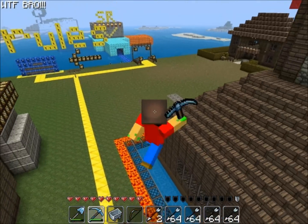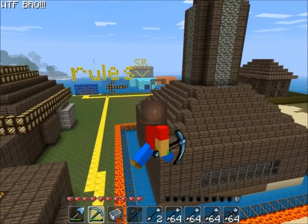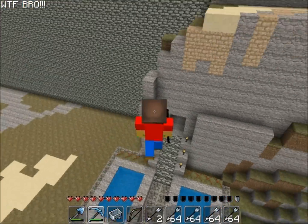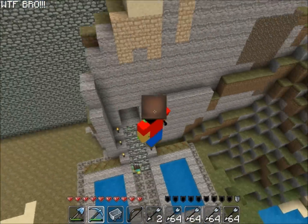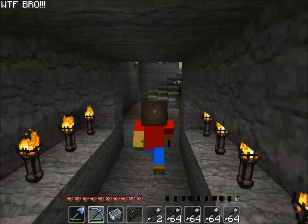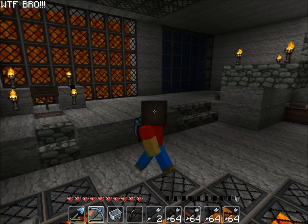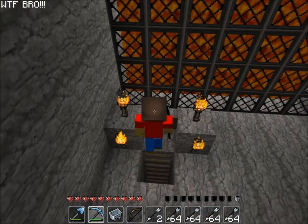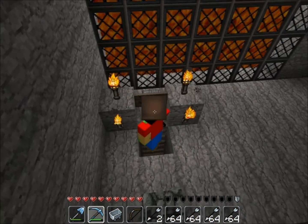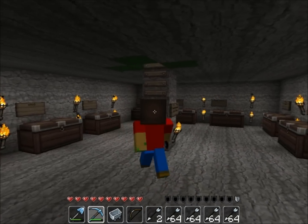This is the lot where everyone builds their homes to set their spawn point. This wall separates the building lot from the home lot. Over here are some extra chests so you guys don't have to walk far to get tools. Right over here is basic materials — everything you'd always need.